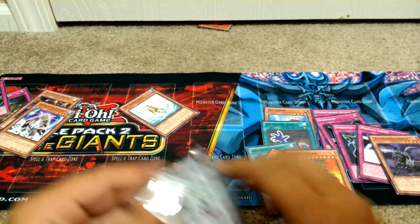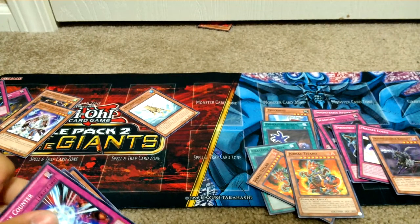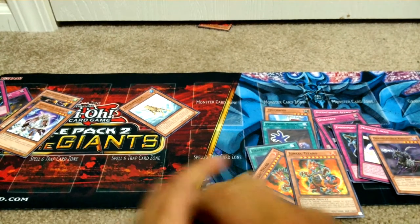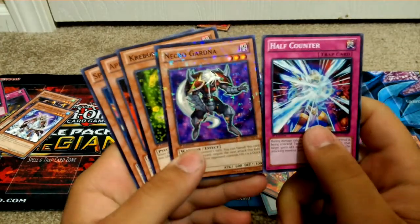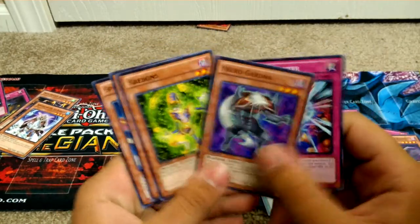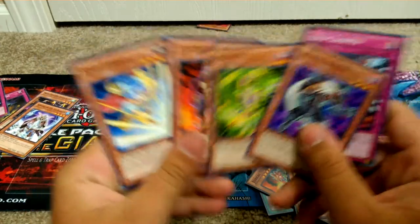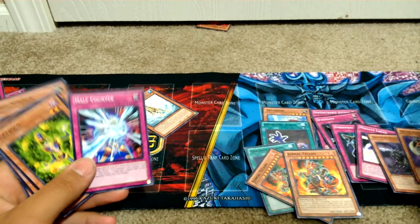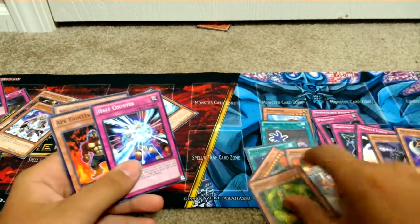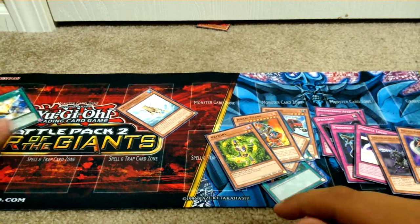Another Raw. Something good is going to come from this one. Half Counter, Necroguard — now that's a good one — and Karibons. This is a pretty good pack. An 8 Fighter with 1,900 attack. And a Spell Striker. This was actually a really good pack. Karibons — one of the better tuners.